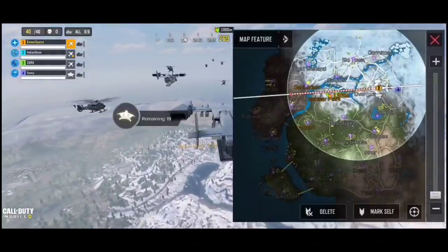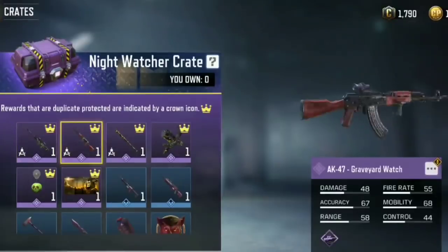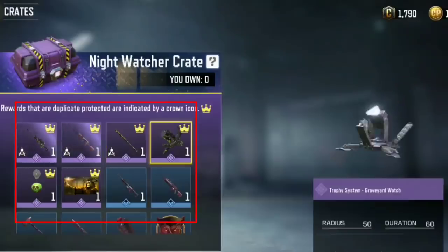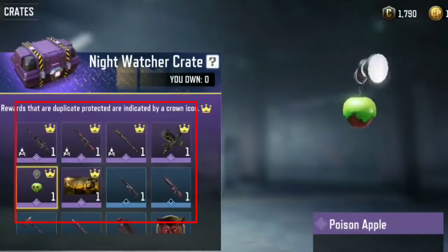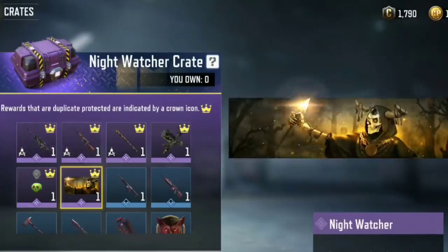First of all let's have a quick look at all Season 2 crates. Our first crate is Night Watcher crate. These skins are not completely developed yet in game, but still you can see all the skins at the left hand side. We are getting unique charm Poison Apple and calling card, and the rest of the rewards are of rare and uncommon rarity.